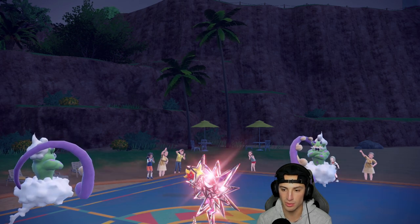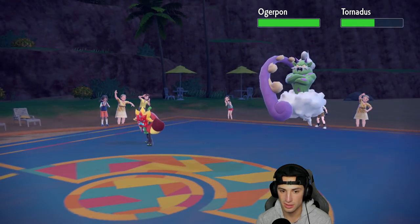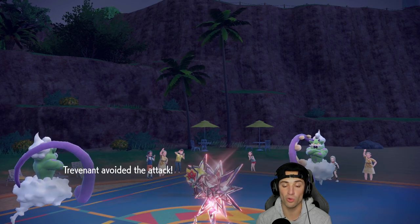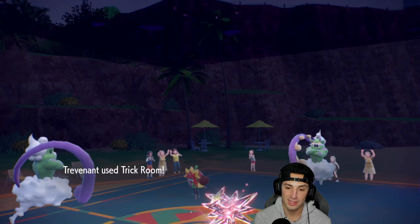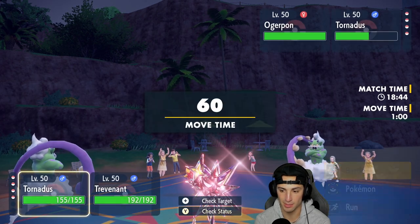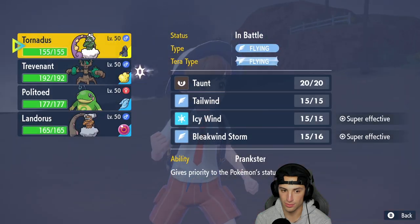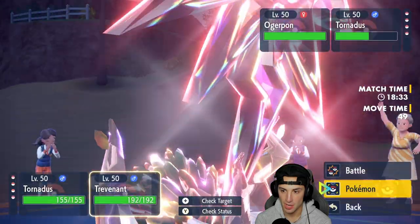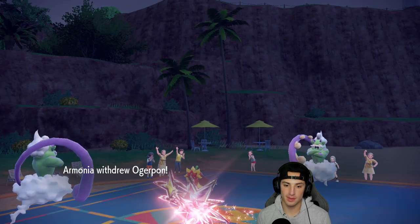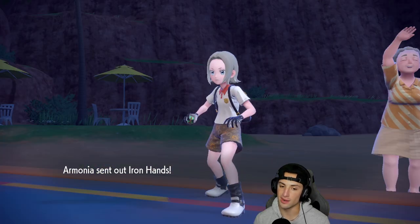Spiky Shield comes out from them — that's fine. They go for Bleakwind Storm just like me, but Trick Room ultimately helps them since Ogrepond is so fast. The Bleakwind Storm flies out from them — and both my Pokemon dodge! I'll take that all day. We set up a nice Trick Room. From here I might as well keep attacking rather than hard swapping.